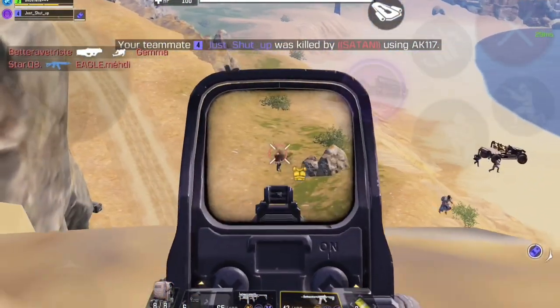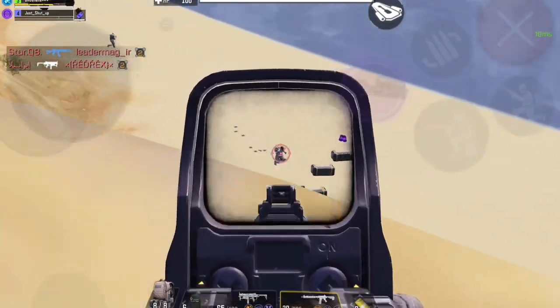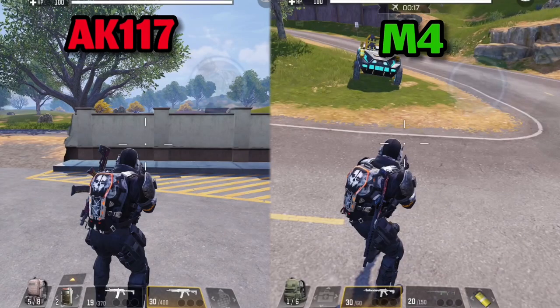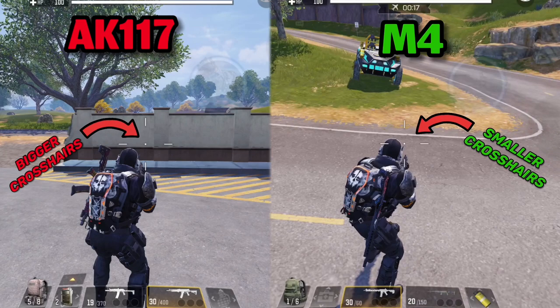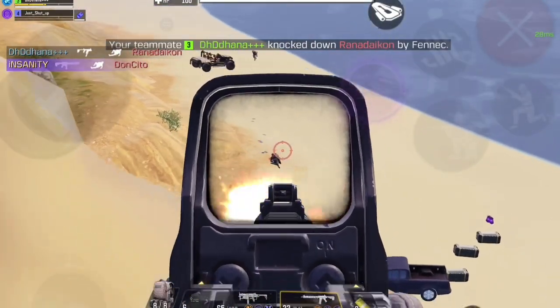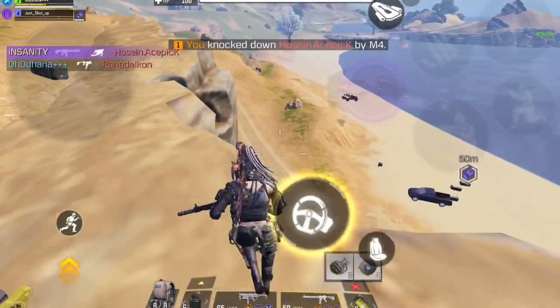At 40 meters range the M4 beats both the AK117 and the AK47, but at close range the AK117 beats it by a small difference. However, the M4 can still be better at close range because it has higher hipfire accuracy — you can tell by the size of the crosshairs. If we put them next to each other, you can notice the M4 has smaller crosshairs than the AK117, which means better hipfire accuracy. Other than that, the M4 has always been one of the easiest guns to control since season 1.